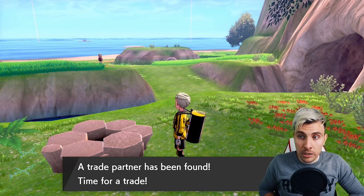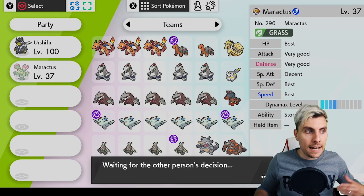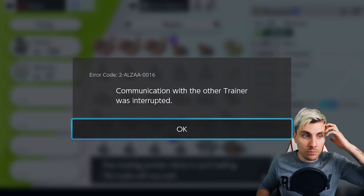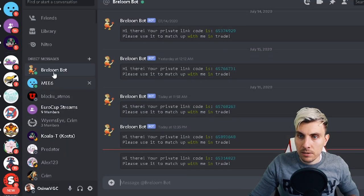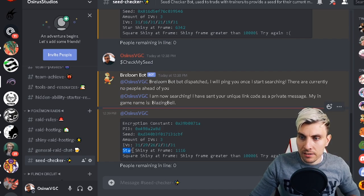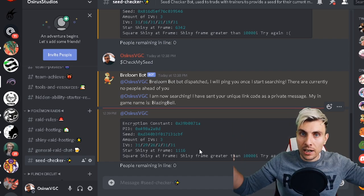A trade partner is found — look for the user name Brailum Bot gave you and make sure you're quick. Trade the Pokemon you just caught in that den to the Brailum Bot. A communication error will pop up — this is meant to happen, it's perfect. We know this has worked. Hop back into Discord to get our information. Brailum Bot has sent us results: we have a star shiny at frame 1116. That's quite a high number, but we know exactly where our next shiny frame is for this den.